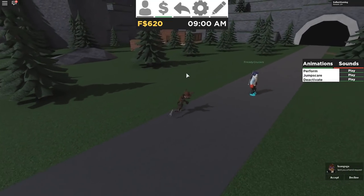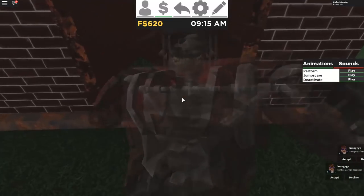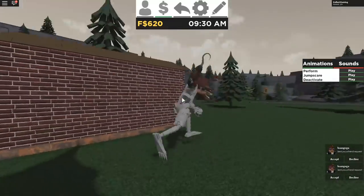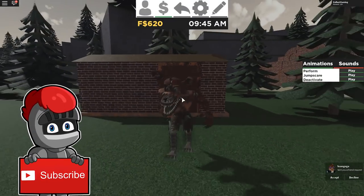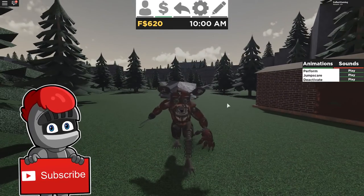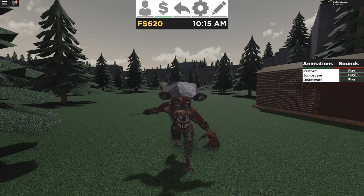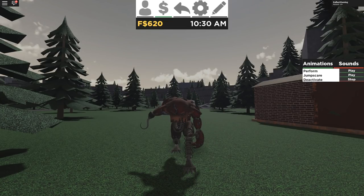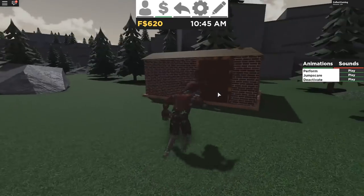There is something over here as well. What is this? Oh, it's like a destroyed shed. Is there a way in here? Looks suspicious to me. But we didn't go over his sounds or animations yet. So Nightmare Foxy has a Perform, a Jump Scare, and a Deactivate — oh, he's sad. There are no sounds for Nightmare Foxy.